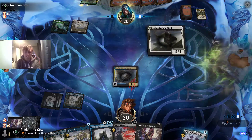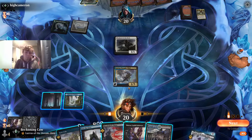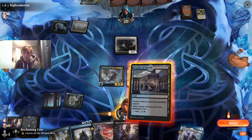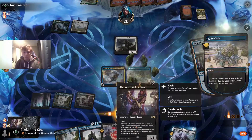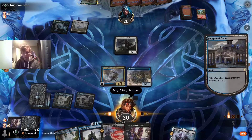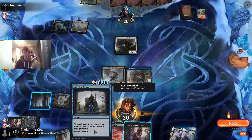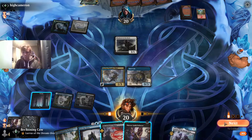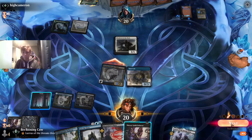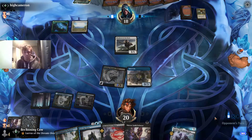Both Thieves Guild Enforcer and Soaring Thought-Thief were basically face-up cards — you didn't have to infer much to tell we had them. Now we're going to play Ruin Crab into Temple, then leave up Thieves Guild Enforcer. We've already got our four lands, which is more than enough. We're not going to block Shepherd of the Flock with Soaring Thought-Thief, so we might as well swing in, then hold up Thieves Guild Enforcer for next turn.